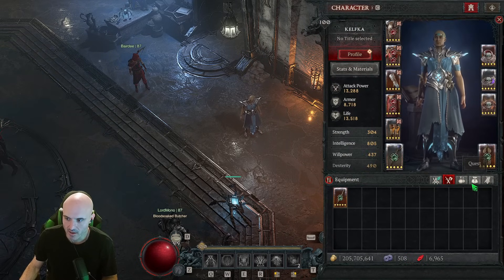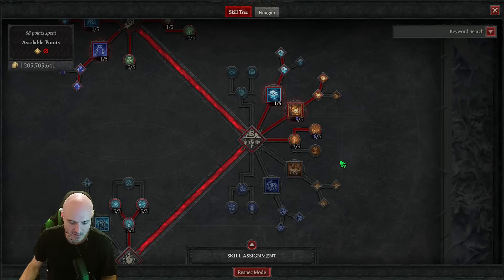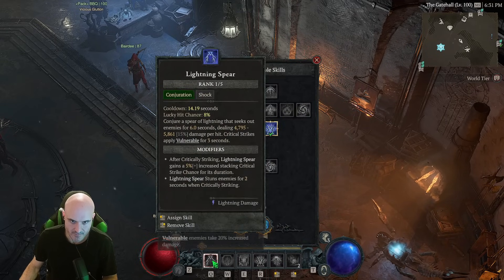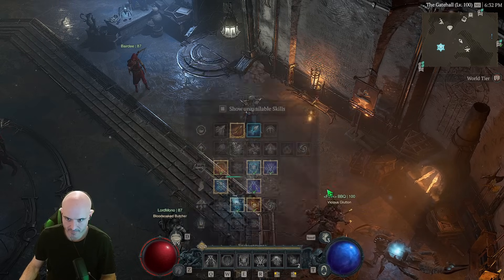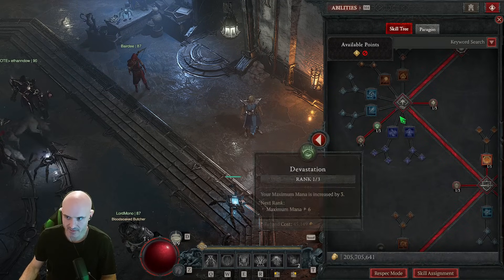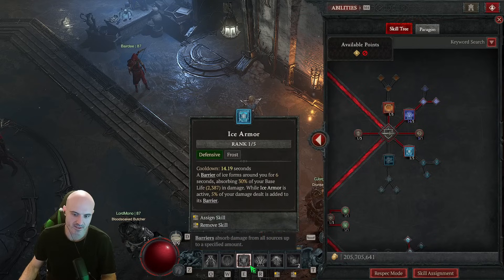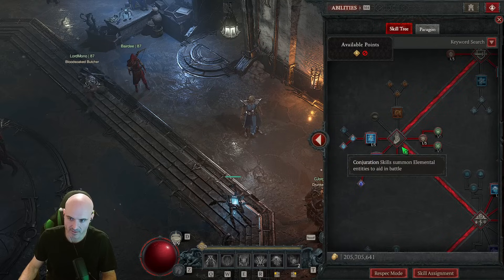We're going to go into the skill tree. We are using Firebolt with Ice Blades, Lightning Spear, Flame Shield, Ice Armor, Teleport, Blizzard, and Meteor. We are using Firebolt or Frostbolt — doesn't matter. Elemental Dominance with Devastation. One point into Potent Warding. All the way to Shimmering Teleport. Just one point into Flame Shield. All the way maxed out Glass Cannon. Get your Ice Armor, because you use Ice Armor instead of Ice Blades on the bar. Elemental Attunement. You could use Ice Blades if you want even more damage, but it feels good to have a little protection.